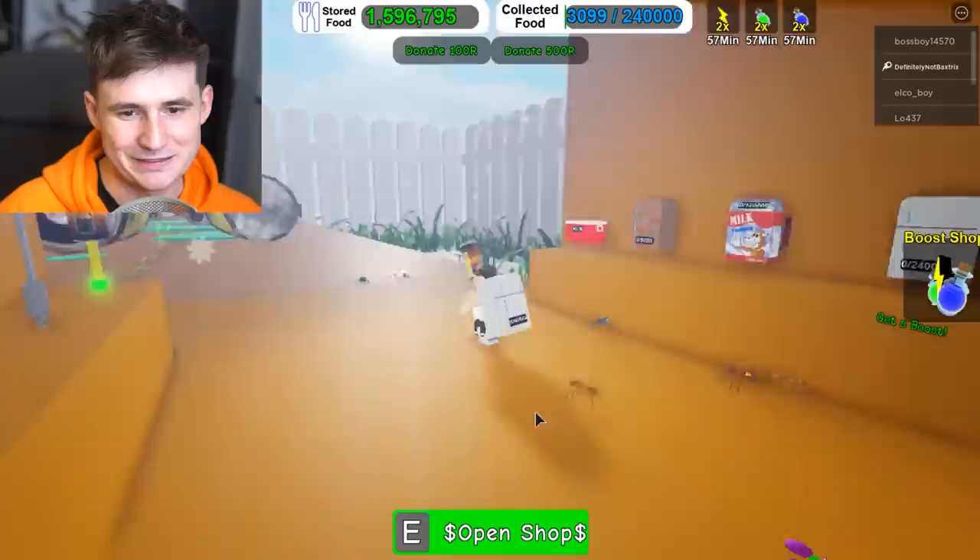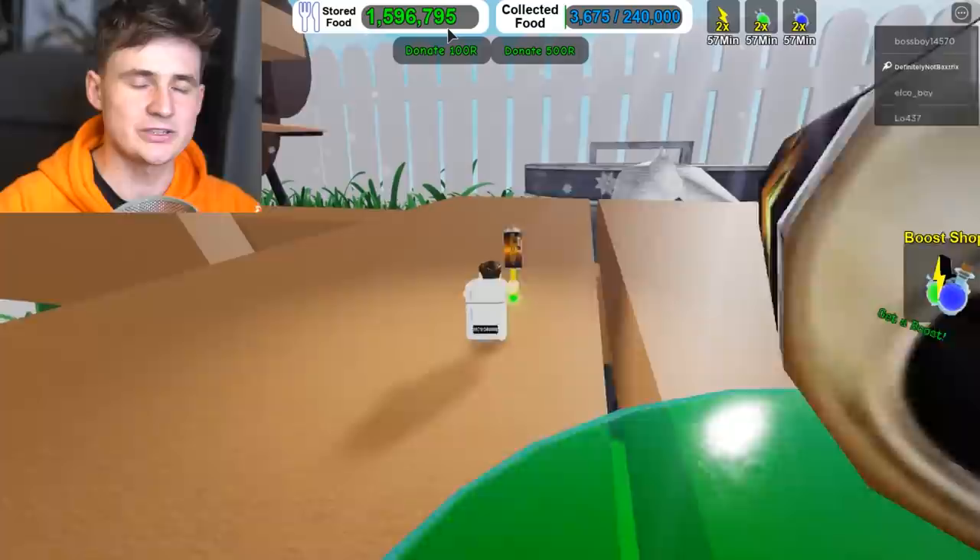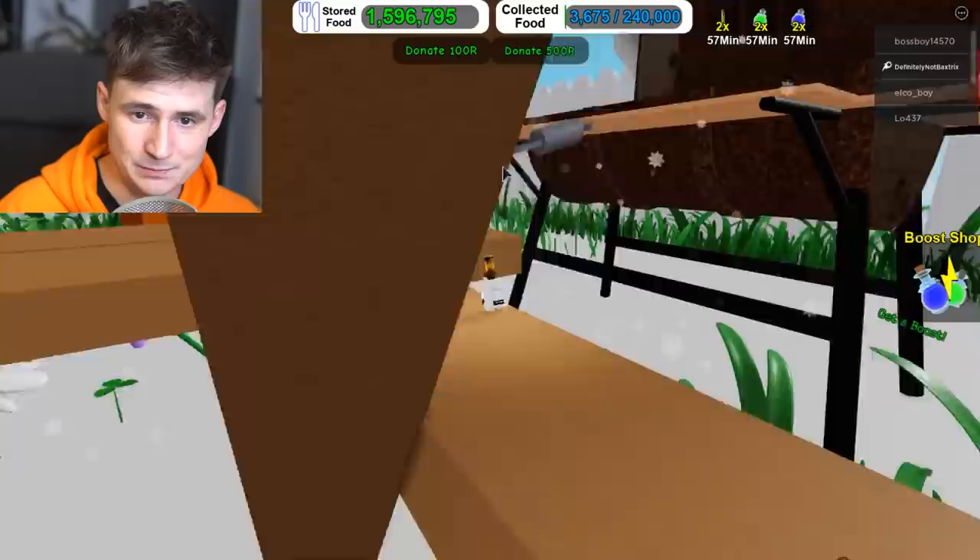We should get a better fridge - there's literally a fridge in the game. It's 1.3 million, very expensive, but we got a fridge. I'm just gonna stop wasting food. We need to get more ants. If we don't get enough ants, we can't go into the special zone.